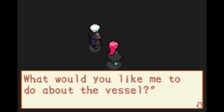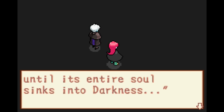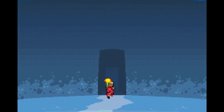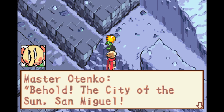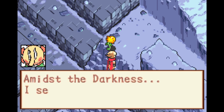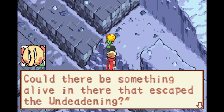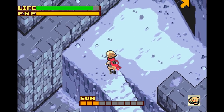The story continues with characters discussing Django: 'The blood of both the sun and the moon runs in his veins.' A villain remarks on waking 'sleeping beauty' and tells someone to stop the boy. The game title 'Boktai 2' appears. We arrive at San Miguel — truly a city of death now — and sense a faint glimmer of life, wondering if something alive escaped the undeadening.